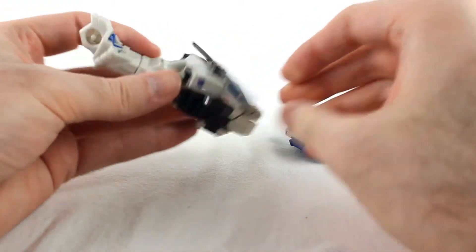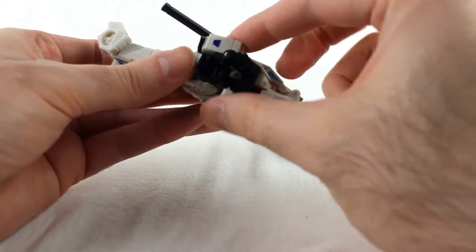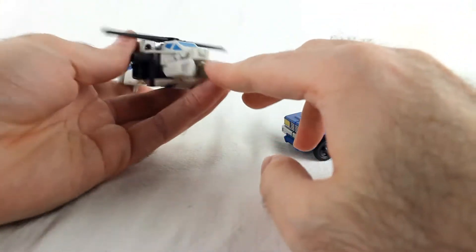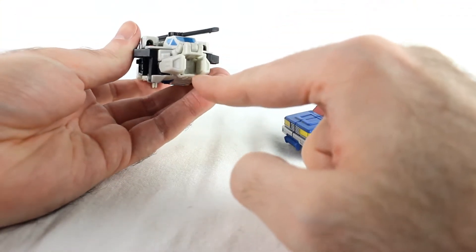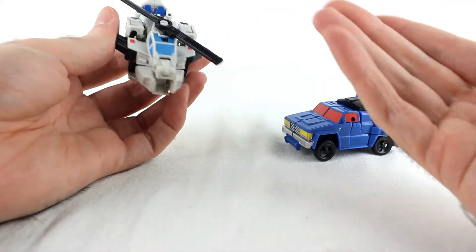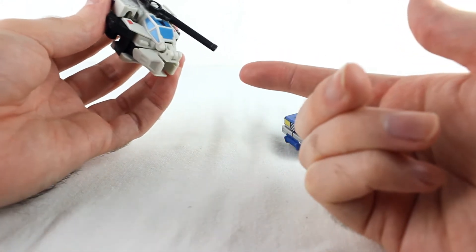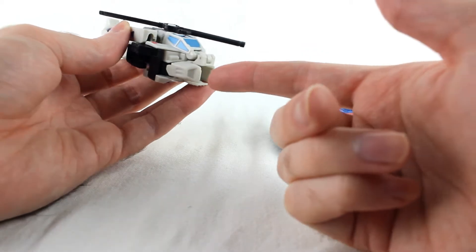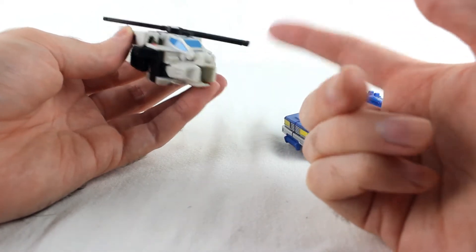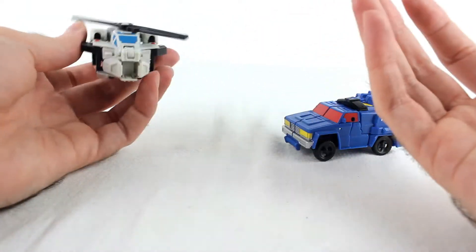The rotor doesn't rotate super well - it kind of keeps getting caught on bits of the helicopter - but it does spin. There's a big gaping hole which is necessary, but I wish there was a gun that plugged into this port, giving it a little gun on the front. A third party could easily do that - it's a five millimeter port, so it could plug in and be held in robot mode. Someone on Shapeways should get on that.